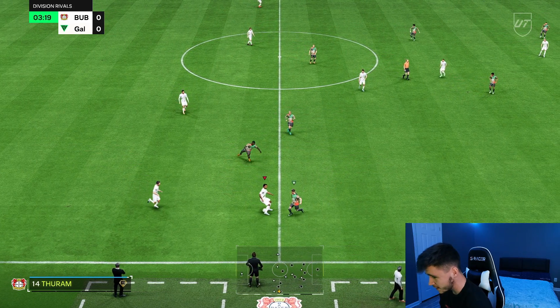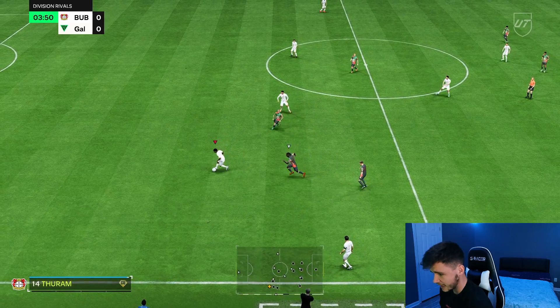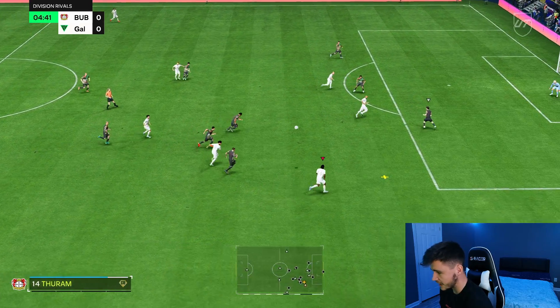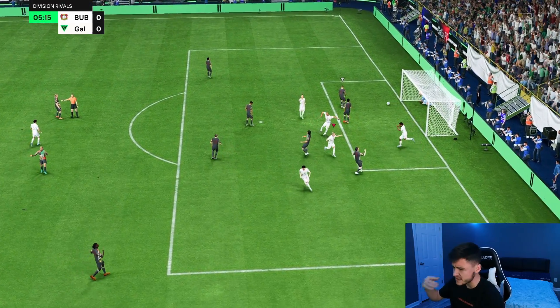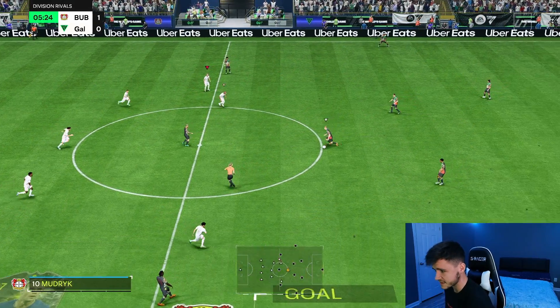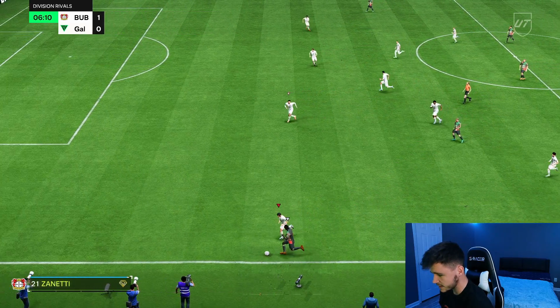He is 6'4", so moving on the ball might not be his specialty. But the dribbling is not half bad. We are going to be using him as a box-to-box midfielder, so we'll also try to test him going forward. Oh, that's a decent run — good attacking positioning. That cutback right there: phenomenal. What a start to the game. That's a lovely assist. He does have really good attacking positioning at 87, so he's going to get into really good areas.